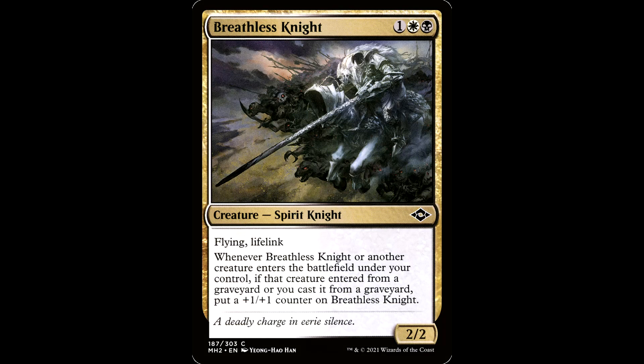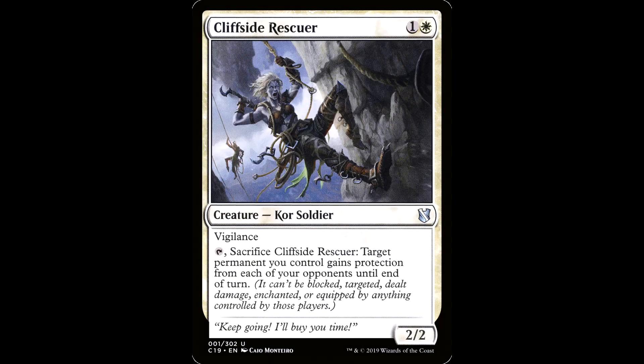Breathless Night: one white and a black for a creature, spirit night, it's a 2/2 with flying and lifelink. Whenever Breathless Night or another creature enters the battlefield under your control, if that creature entered from a graveyard or you cast it from a graveyard, put a plus one/plus one counter on it. Is this going to set the cEDH world on fire? No, but it's solid in a deck like this.